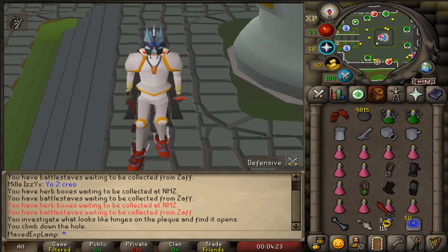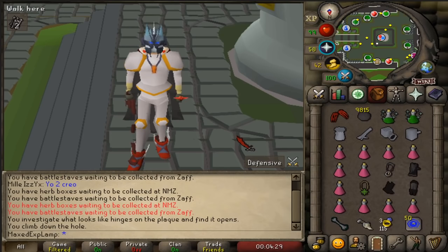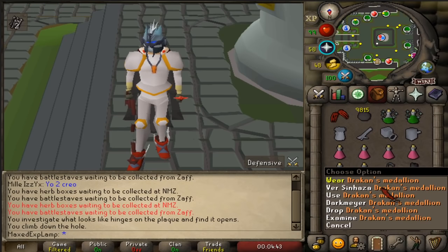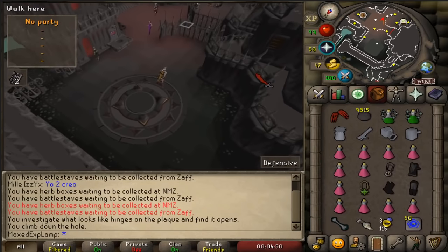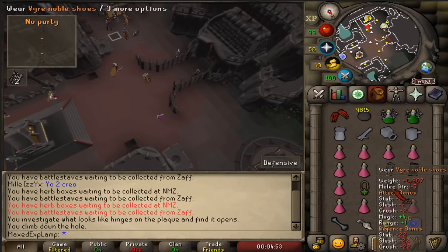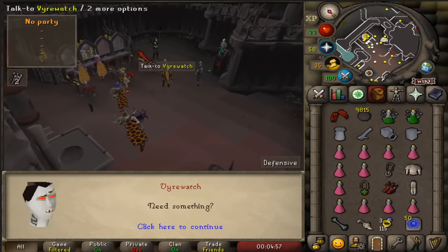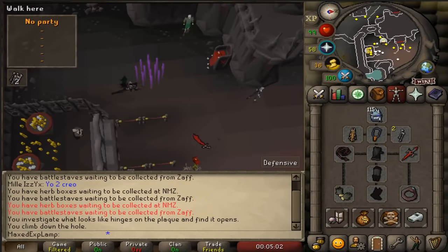Finally, the best spot in-game is at the Meiyerditch Labs. If you have Sins of the Father completed, you can kill Bloodfelds in a multi-area where you can cannon — it is absolutely insane. Sins of the Father needs to be completed. I just bring a Draken's Medallion and teleport to Verzenhaza at the top, and there's a bank here too if you need to do any banking. Also bring your Vyre outfit because this will allow you to get out of the mines quicker. Once you have the quest done, you just talk to this guy and he'll send you to the mines.